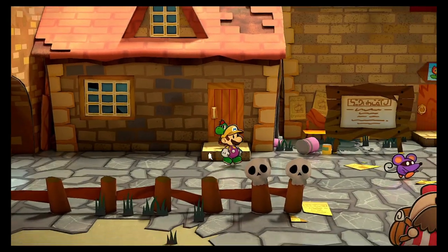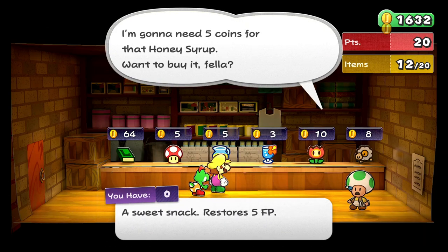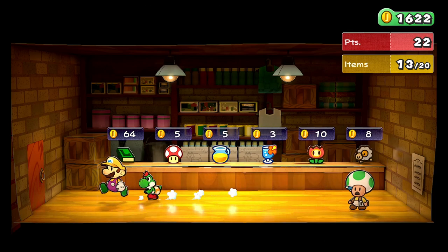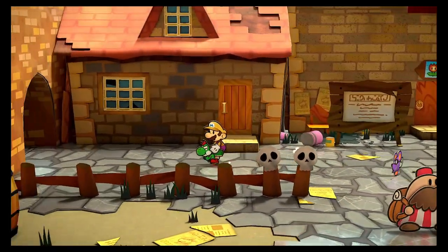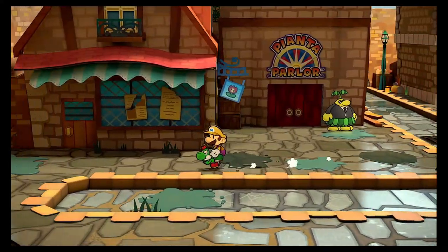Let's get some honey syrup here. I need another fire flower. Get some cake mixes — I think I need four: one for an electro pop, one for a fire pop, we need a honey candy, and then one for the heartful cake.